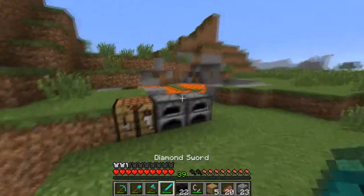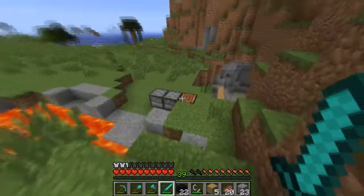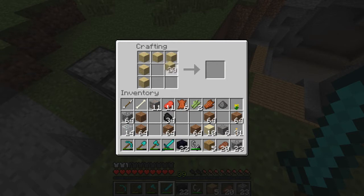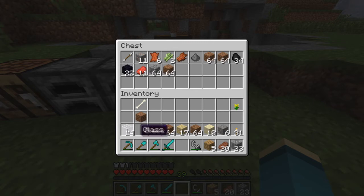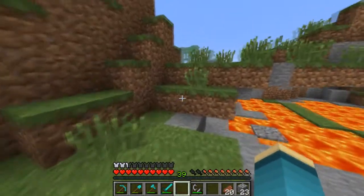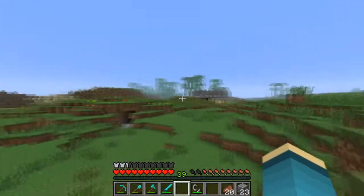I need to get more wood. I don't even think I have enough. Let's make a chest here — I don't want to keep going back, which is going to waste even more wood. Just one small chest here, and place everything I don't need. This is my last stack of wood. That mansion took up everything.